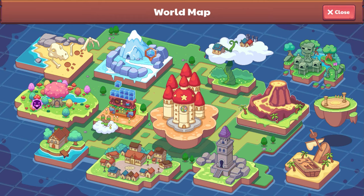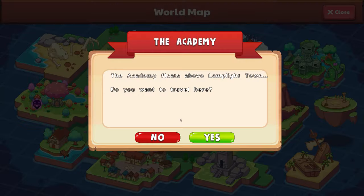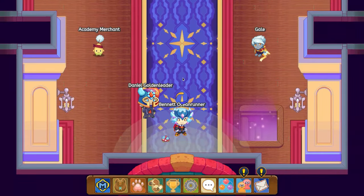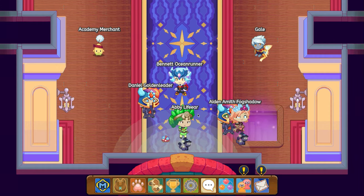Here is how to unlock the first floor of the academy. You're going to want to go to the academy. I think you're going to have to be a certain level to do this — I don't remember.